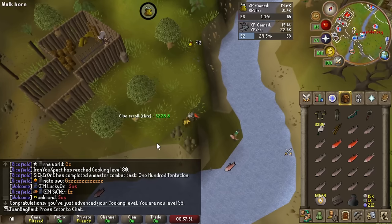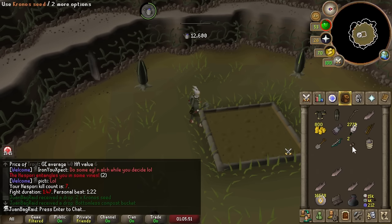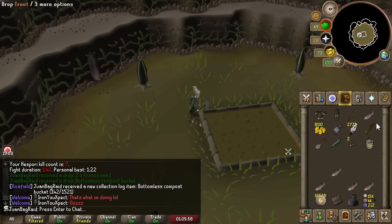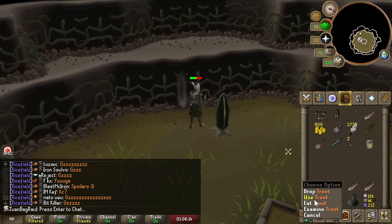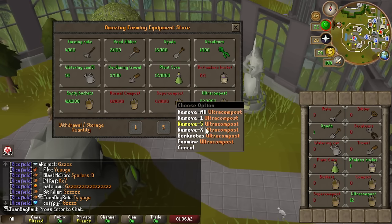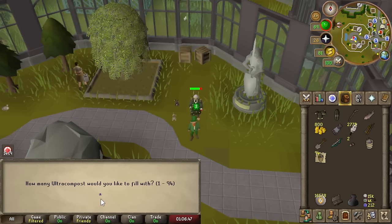I got another cooking level - this one's for Heroes Quest. I got the Bottomless Bucket - too bad I didn't get it on stream. So I can use the note option, right-click banknotes, take it all out, and put it into the Bottomless Bucket. I just doubled my ultra compost - now I have 200 instead of 90.